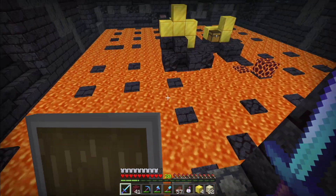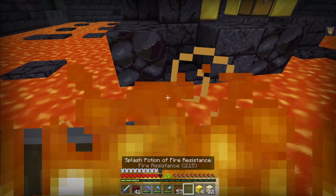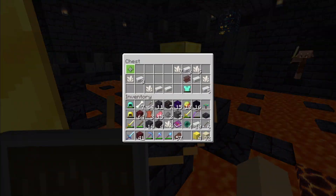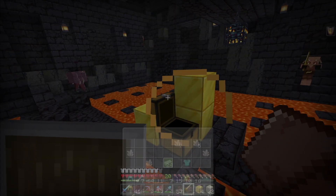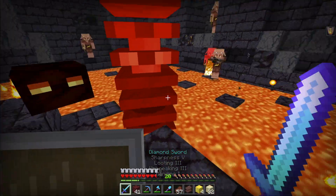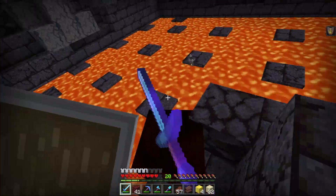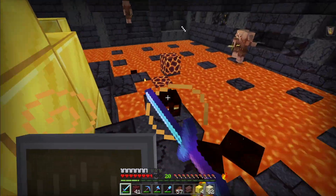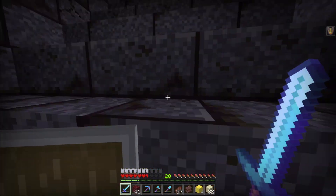A mob spawner! I did not know these places had mob spawners — this is bad. I splashed my fire resistance potion, I needed it. Netherite scrap! I have — I don't know if that's what I need to do anything with. I don't know what netherite scrap does. I have fire resistance so I can back out of this fight.